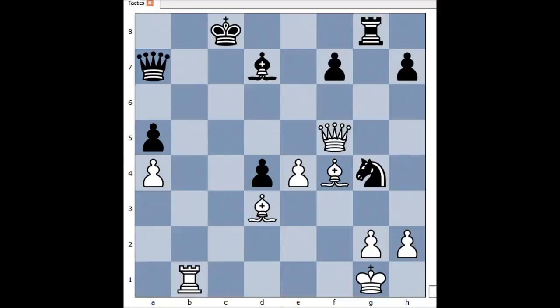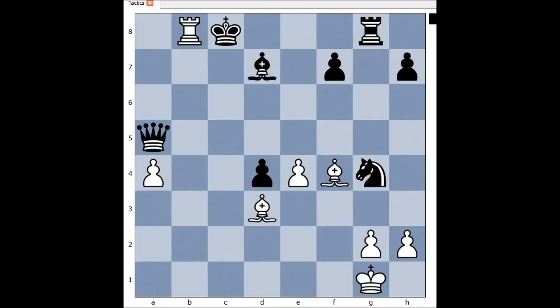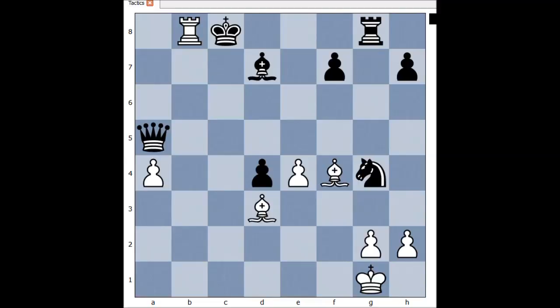Next one. It is White to move. What would you play if you had White pieces? Ready? White played queen takes pawn on a5, and Black resigned in view of this continuation: queen takes queen, rook to b8, checkmate.